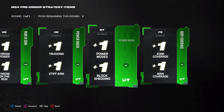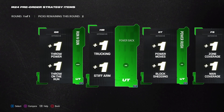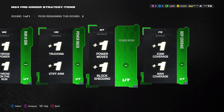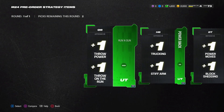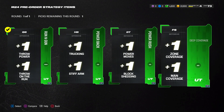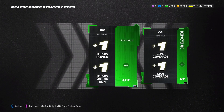They did nerf the strategy items pretty heavily — if you remember last year they were much better than just plus ones for uncommon strategy items. In my opinion, defensive tackle and halfback are pretty useless. Trucking and stiff arm is cool, power move and block shedding is pretty good, but it's just on D-tackles. The two best in my opinion are quarterback and free safety, because plus one zone and plus one man coverage is very very key. So I'm gonna go quarterback and free safety for mine.